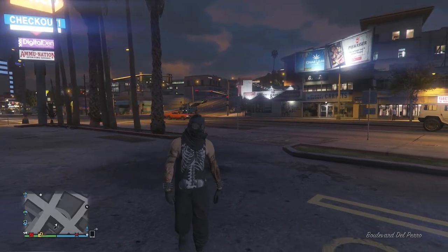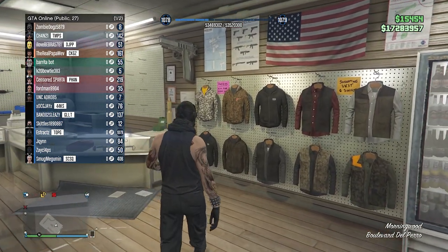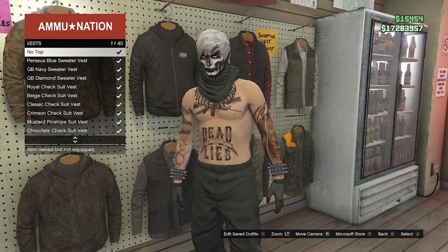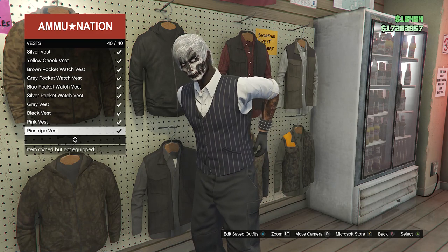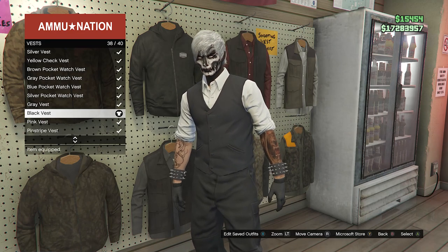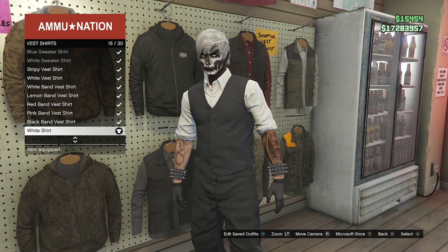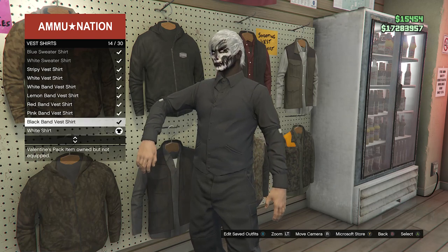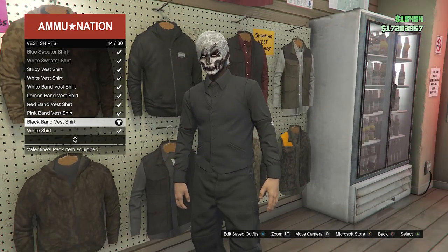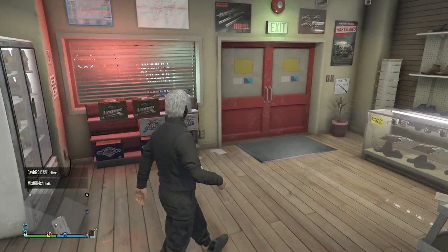After you load back into a public or invite only lobby, run back inside the gun store and go to the top section. Go to vest on slot 54 — don't equip a sweater vest, just equip any normal vest. After you equip a normal vest, back out of vest and go to vest shirts on slot 55 — this is the important one. Equip the black band vest shirt on slot 14. This will give you the black sleeves. After you equip the black band vest shirt, back up to the top section. Now we're going to do the merge glitch.